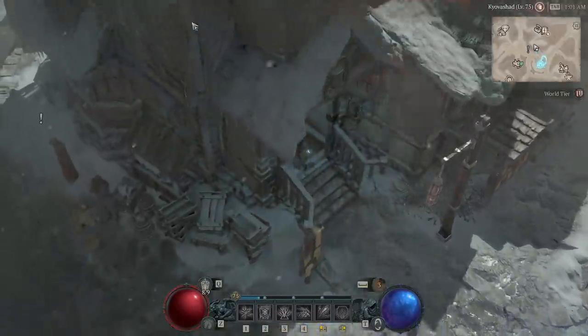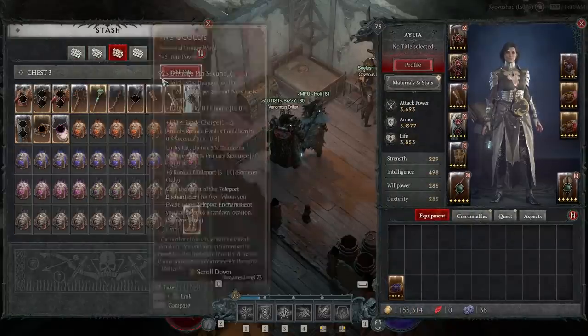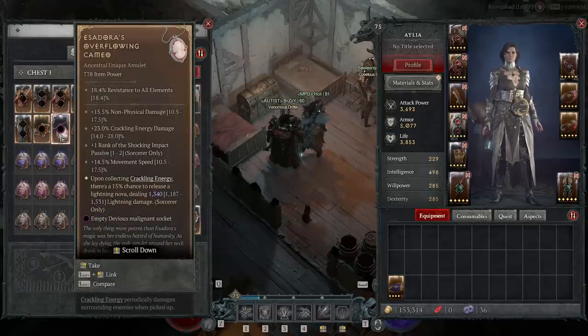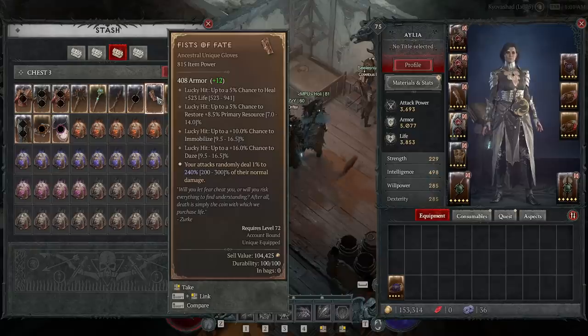I have found a lot of copies of a lot of uniques, and I really like to keep them all because I think it's fun to just have a stash tab full of them, but that also seems like a poor use of space. I've had four Staff of Endless Rage, two Lamb Eason, three Iceheart Briars, two Eskadoras, and five Raiments of the Infinite. Still no Frostburn Gloves, which I really do want, though I did get a Fist of Fate, so that's nice.